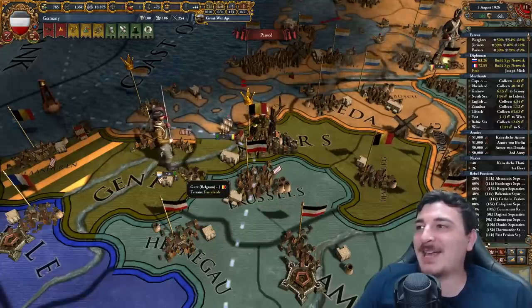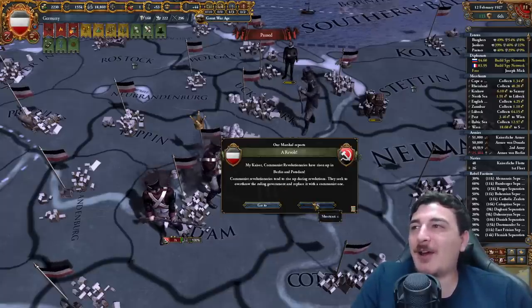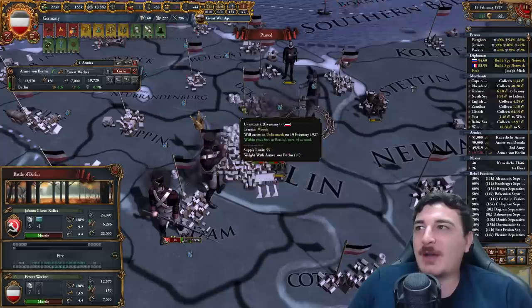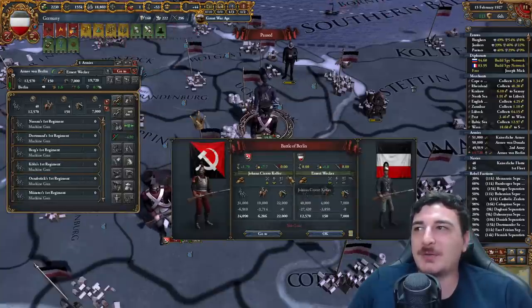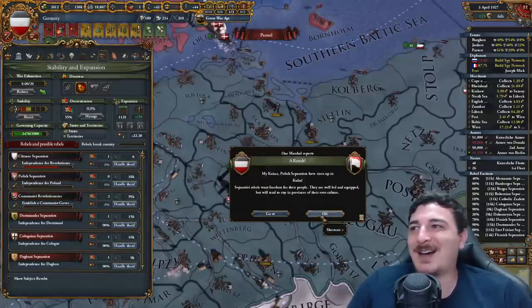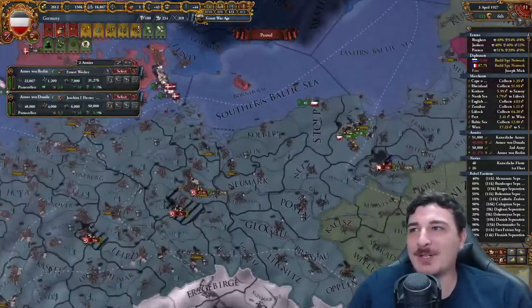My new favorite building is the railroad — not only does it increase trade power, but it also makes my units 40% faster and gives institution spread, so I absolutely love this. I also forgot to build the rest of the furnaces. Seems like the Netherlands had the same idea of attacking Belgium. My freaking communists spawned in my capital — I gotta get these boys out of there. I actually want my communists to... communist revolution in Germany, boyos.